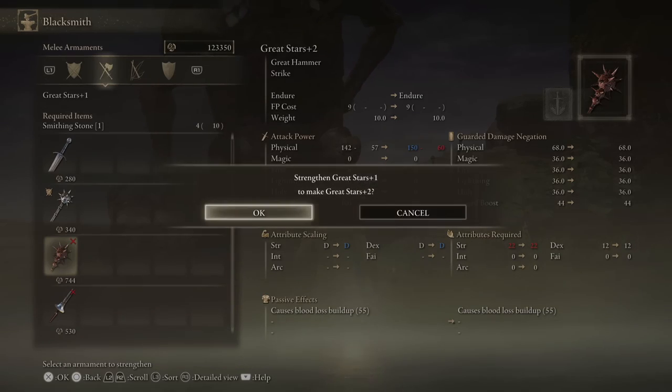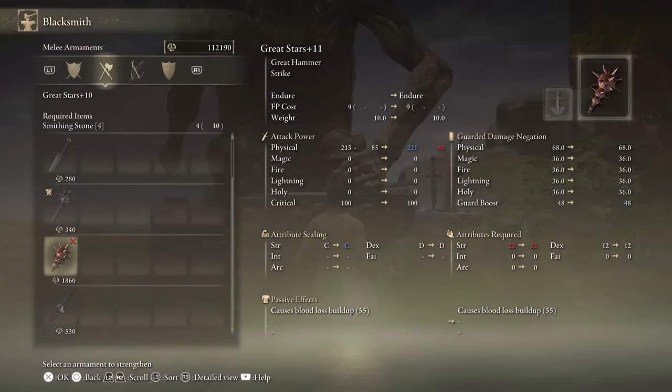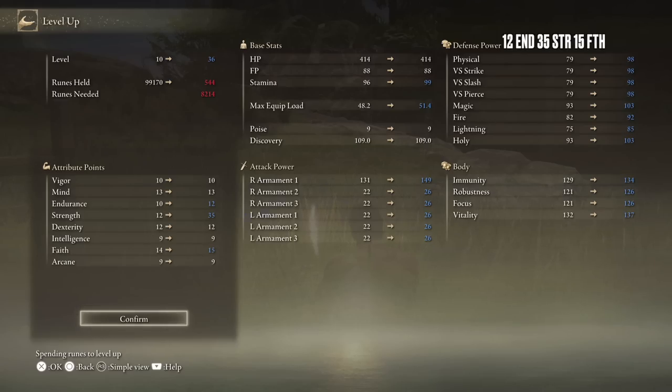You can now warp to EG and level up the spiky bonk to plus 16. Run back to the round table to buy a dagger, and then level up.